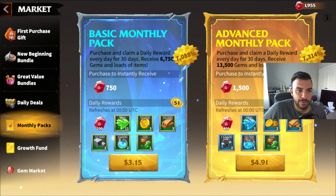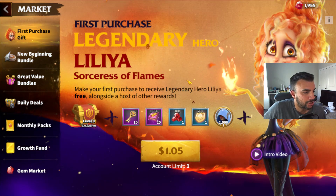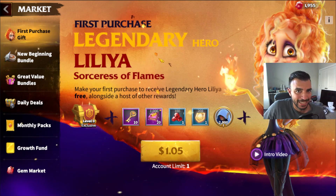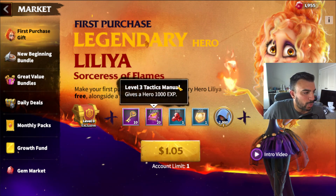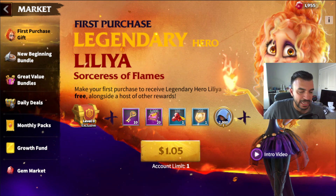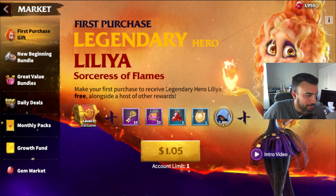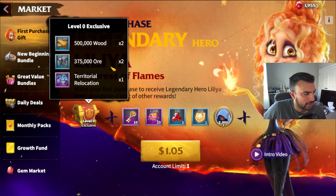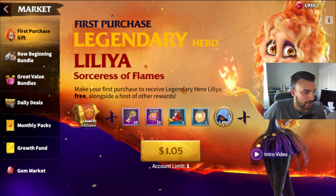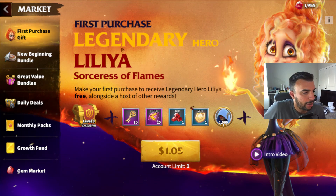Number four is just your first purchase — go ahead and get Lilia out of the way. You get 10 gold keys for a free 10-pool, 20k hero XP, 100 gems, 200 honor points, 2,000 vestals, some extra RSS, a territory relocation, and tactics manuals. The big things here are Lilia, the gold keys, and the tactics manuals — and it's only about a dollar on my currency.